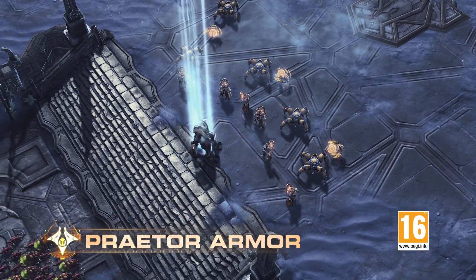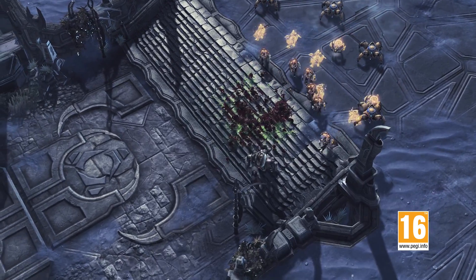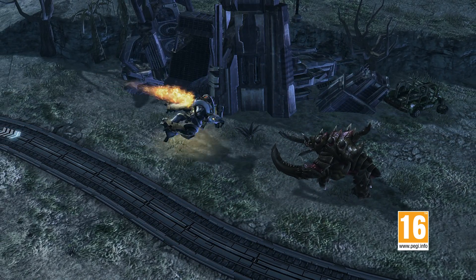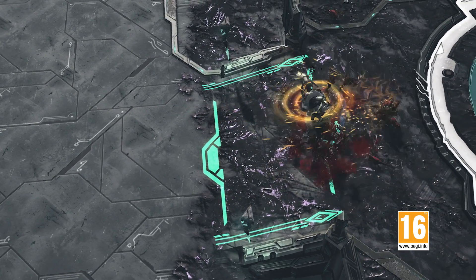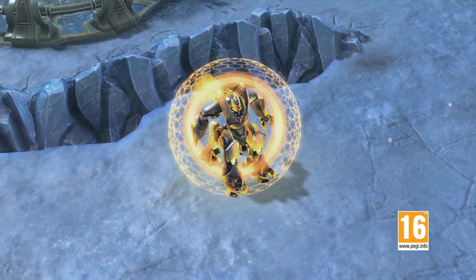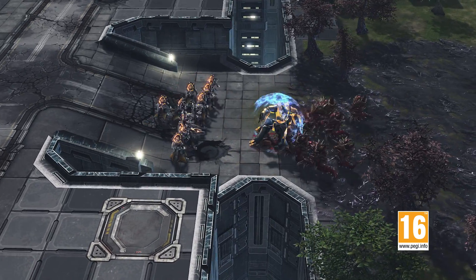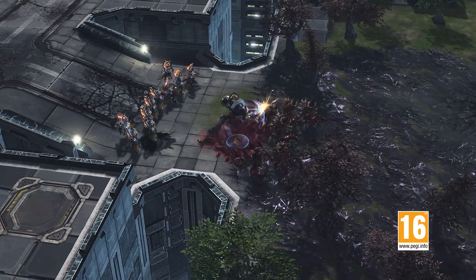The Praetor armor is the first suit, and it allows Phoenix to fight in the middle of the action. In this mode, he can unleash a thunderous charge against enemies to damage and briefly stun them. He also has access to a shield capacitor, which fully restores his shields in situations where he needs to absorb damage in order to protect his army.